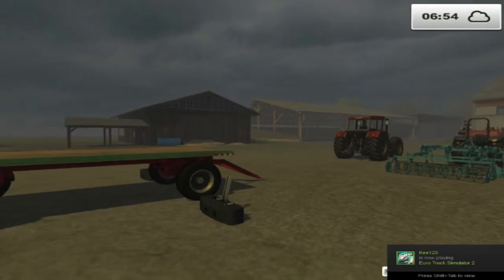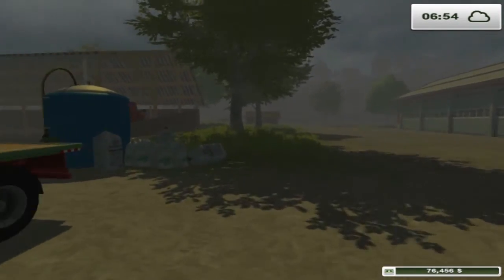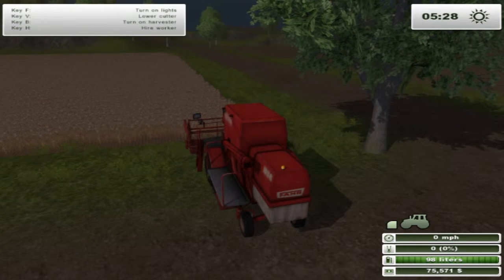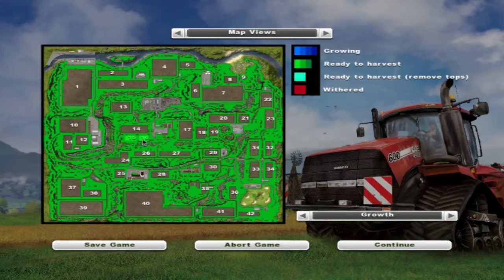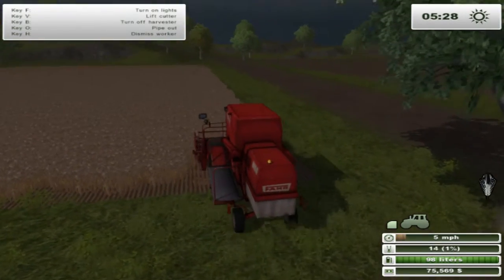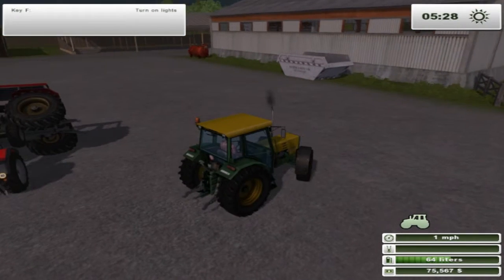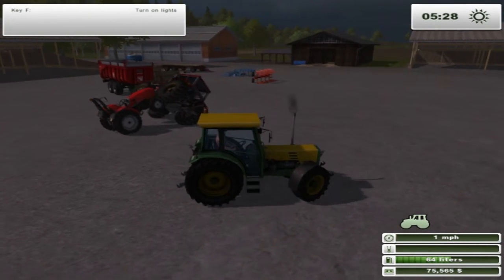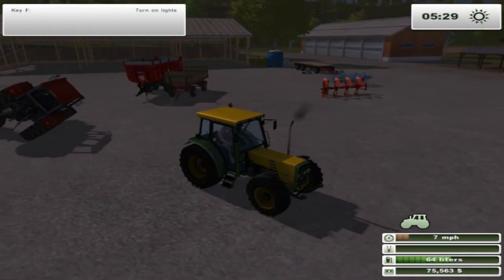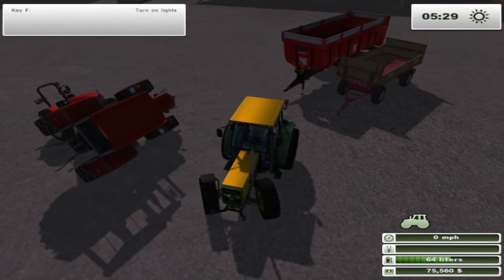Let's skip ahead to when the fields need harvesting. Right guys, the fields are now ready to harvest as you can see on the map. We're going to hire another driver to harvest with the combine, and while that's going on we'll grab one of our tractors with a trailer ready for when it needs unloading. I had a bit of a problem while waiting for the fields to grow — I had a collision and used one tractor to try to knock the other over and got both stuck together.